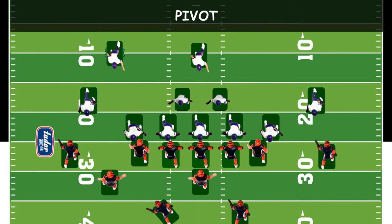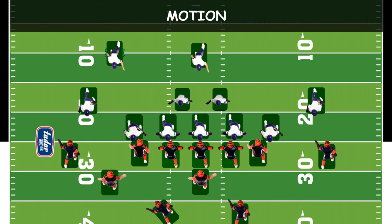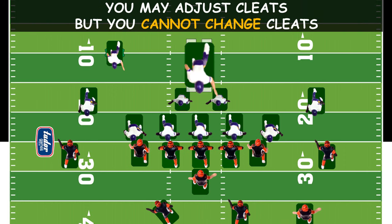A pivot is rotating a player within its original resting footprint and/or adjusting its speed cleats without lifting him from the field. A pivot is a type of offensive audible and defensive shift. A motion is moving a player from his original resting footprint to another place on the playing field. When motioning a player, you may also adjust his cleats, but you cannot change another set of cleats. A motion is also a type of offensive audible and defensive shift.